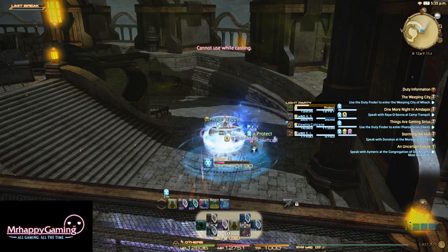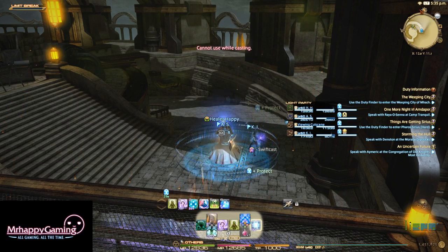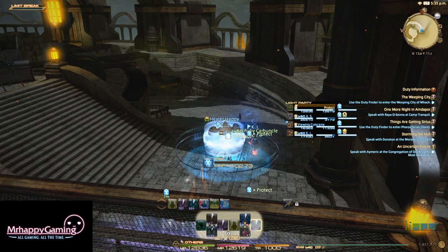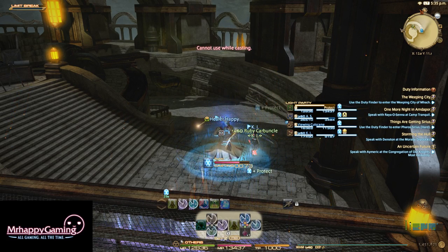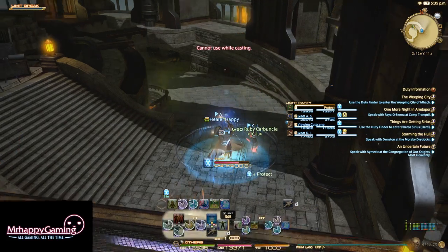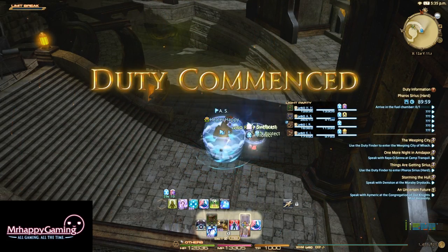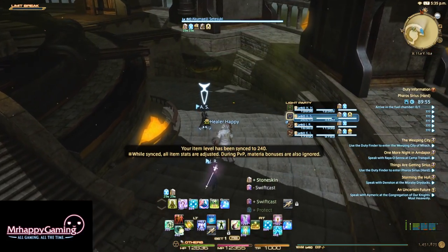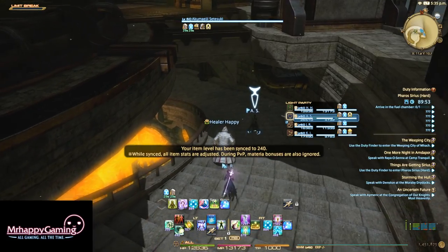It looks like I am not the only first-timer here, but we do have a pretty good AoE comp for this — Black Mage, Summoner, Bard, solid. Bard Summoner for the vulnerability debuff, always welcome. My Protect hit him even though he wasn't loaded in all the way yet — that's usually a sign that you're just going full toaster status.